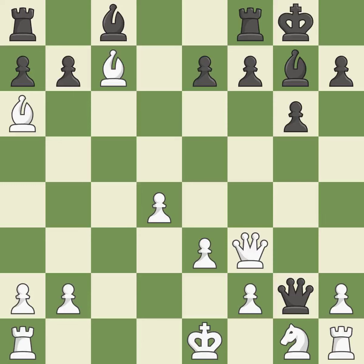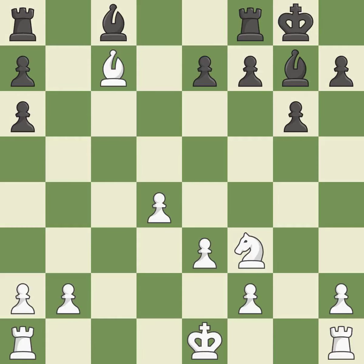Qxg2 captures a pawn and attacks the rook on h1. This defends a rook that was under attack and had no defenders — this is the only good move. This is the way to win a bishop; this is the only move that works. That bishop was free for the taking. The rook is now on an open file, which helps control squares across the board. It is the last book move.